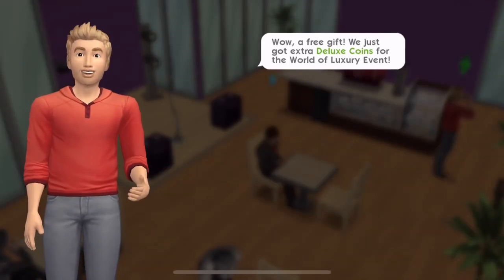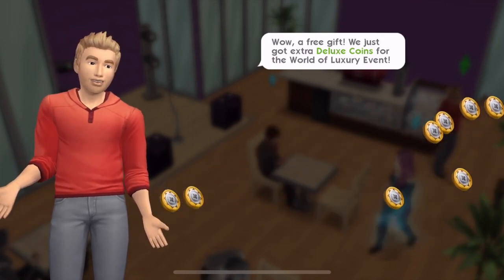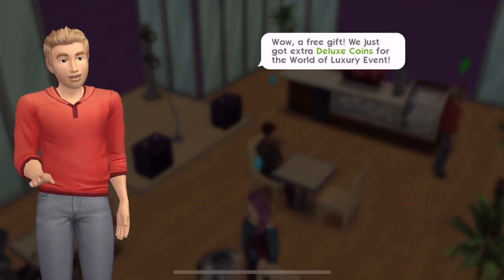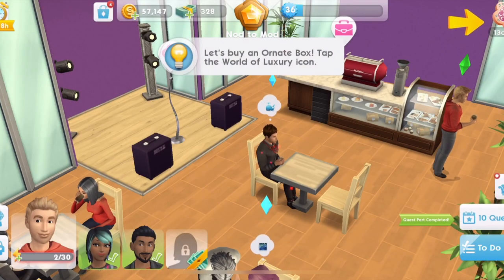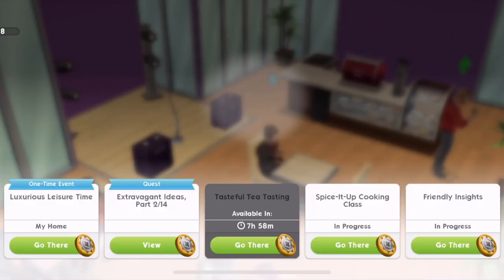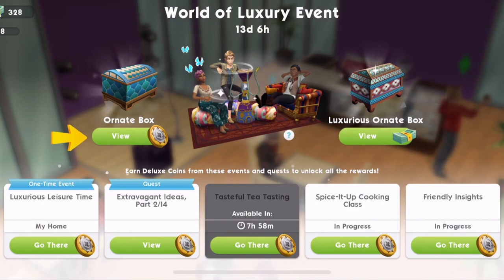We just got a free gift of extra deluxe coins. Let's open an ornate box and see what's inside. We have enough to open a box. The ornate boxes cost coins, but you can also open them using SimCash - personally, I don't think I would. Let me check - 75 SimCash? Yeah, no, I'm not going to be using any of my SimCash for this. I'm just going to be using the coins.